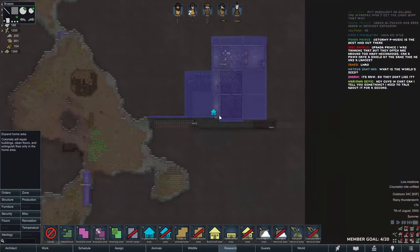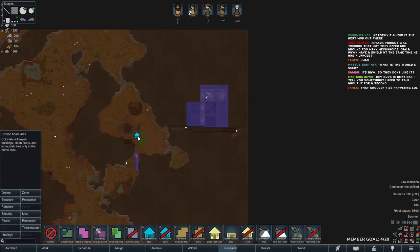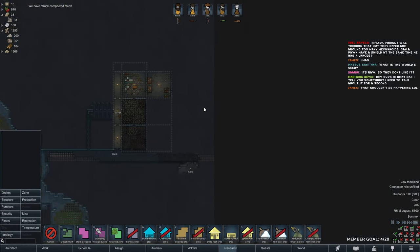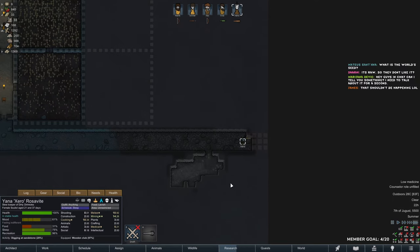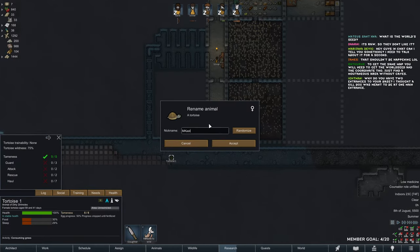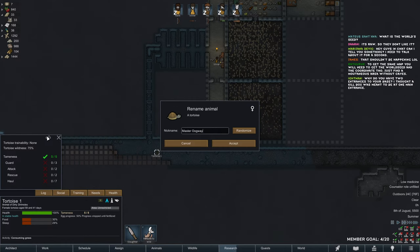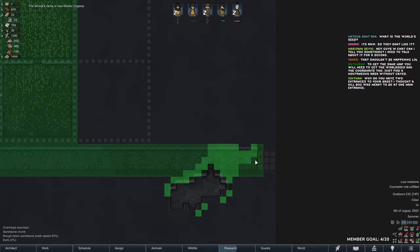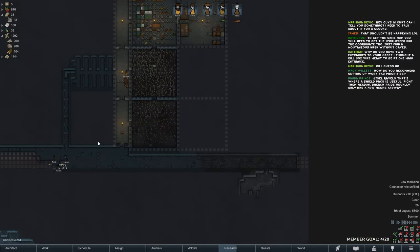Home zone extended — there we go. I really like that our mountain is made out of marble — lots of mood buffs. We've mined out everything, and we also have our tortoise here now. Why do you have two entrances to your base? This is not an entrance — raiders cannot enter from mountain overhead, they can only leave from there, so once they come out I can kill them from behind.